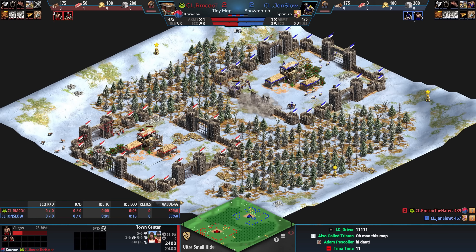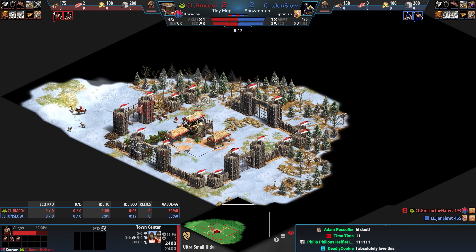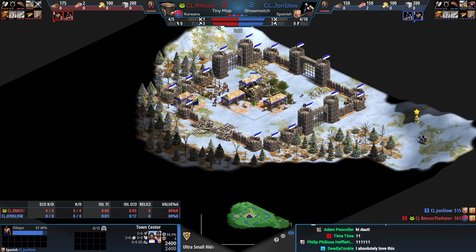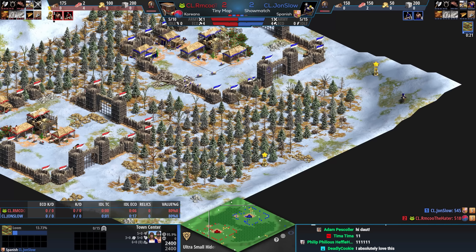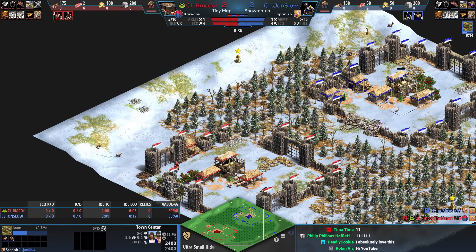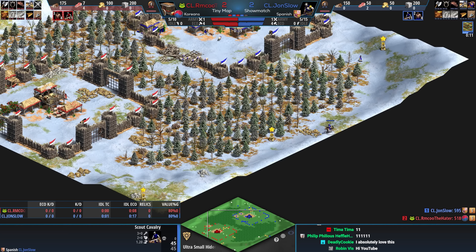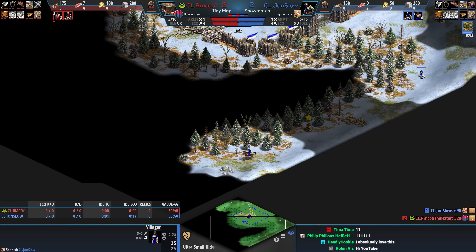Let's see exactly how this plays out. We've got rmku in red playing as the Koreans — I was thinking we could see towers. In blue we've got John Slow playing as the Spanish, who I also think could go towers. You can see they can access each other on the sides, so it might actually make sense to just wall that up, and that's what John Slow is going to do.